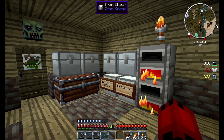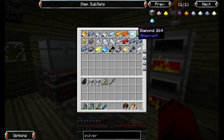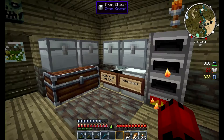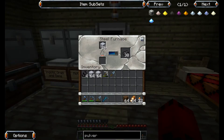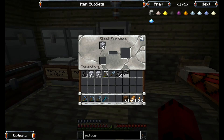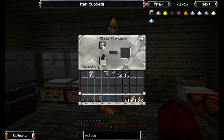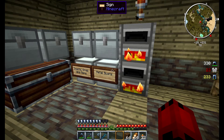I need nether quartz to actually start any of the AE system stuff, which means I need a portal, which means I need obsidian. There are really only two ways available to me immediately. The first is to make a diamond pickaxe - I do have enough to do that. However, I also know I need the diamonds for the advanced processors if I really intend to make the AE systems, so I'm going to have to hang on to those diamonds.